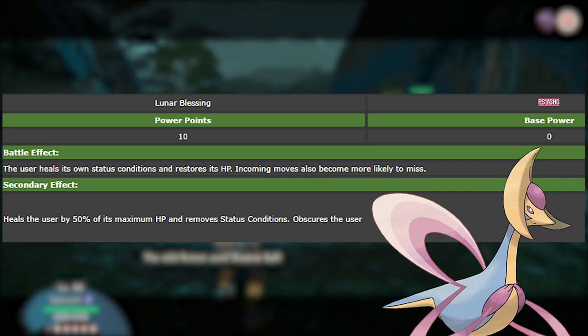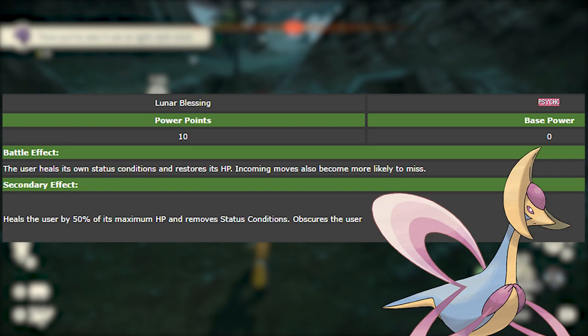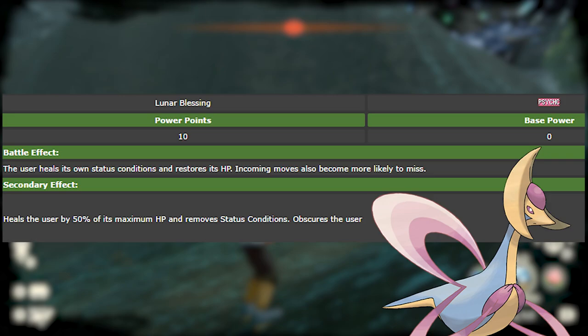The power points give it a ton of use and you're able to heal multiple times throughout the battle, making Cresselia really cool. It removes status conditions such as Toxic, which was a way a lot of players dealt with it. Toxic is way less distributed now, but this could be a great move for Cresselia. I think Calm Mind Cresselia could really abuse this and it could make Cresselia return to the meta in a different way.